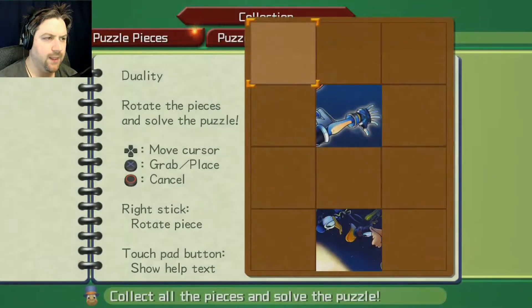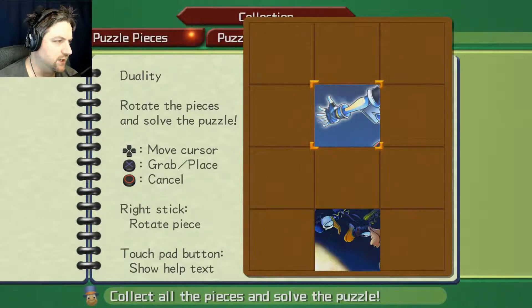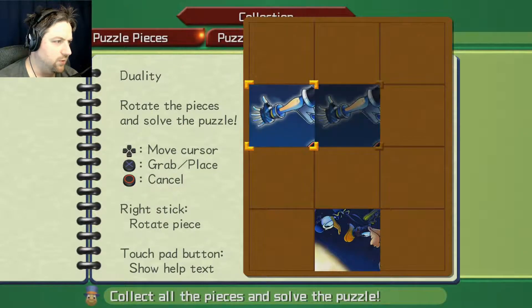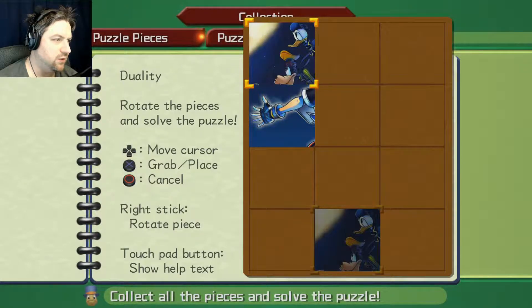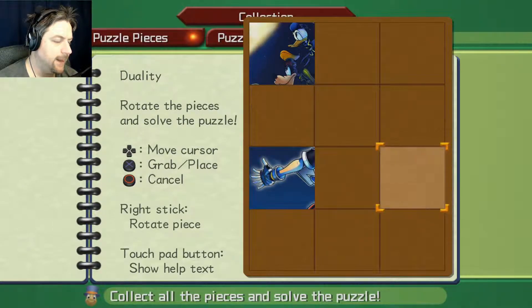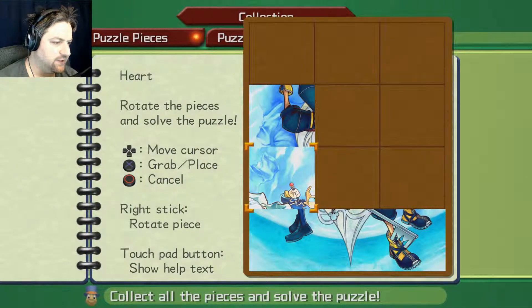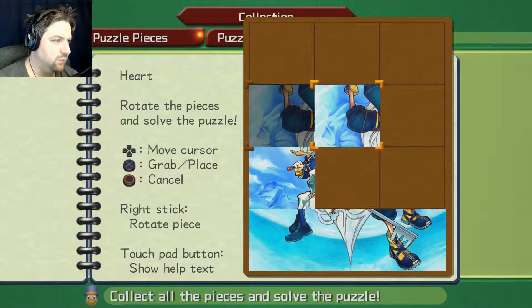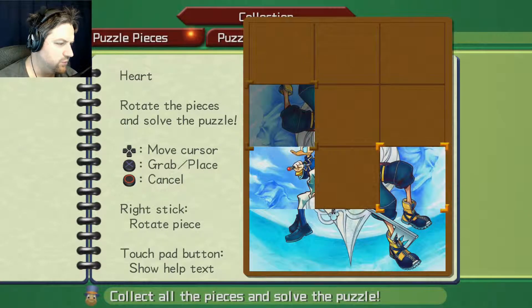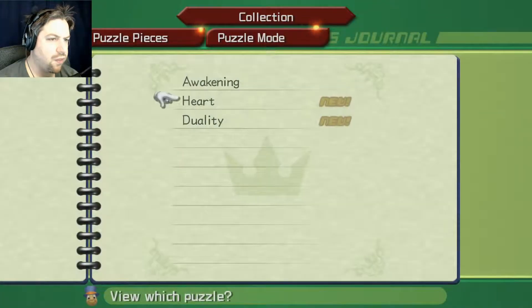We got the new Duality puzzle — another twelve-piece puzzle. This one we have to rotate the stick as well. We got Sora's arm here, so I'll put it here. Donald and Goofy are looking up, so that probably goes here. Maybe this goes down here. That's all we can do until we get more context. Let's go to the Heart one — we got a couple of pieces there too. Donald holding his staff probably goes on this side. Sora's foot probably goes here. That looks pretty good.